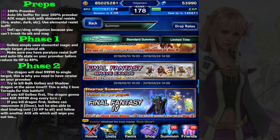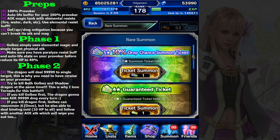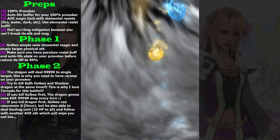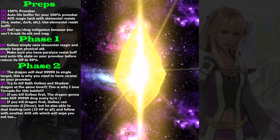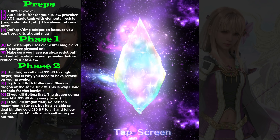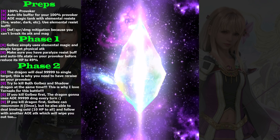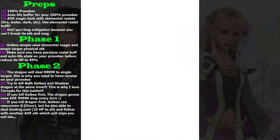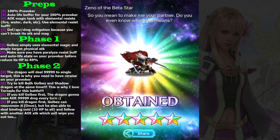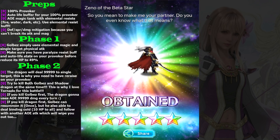I need to get the Dead Cowboy Samurai Trust Master, so let's try to summon it using a four-star ticket. I have a 10% — okay, please give me Gravy. Oh my, holy holy holy! You get it when you don't expect it. Zeno and Akstar, both are welcome. What the — Gumi, you give me this now I'm confused whether to pull or not.